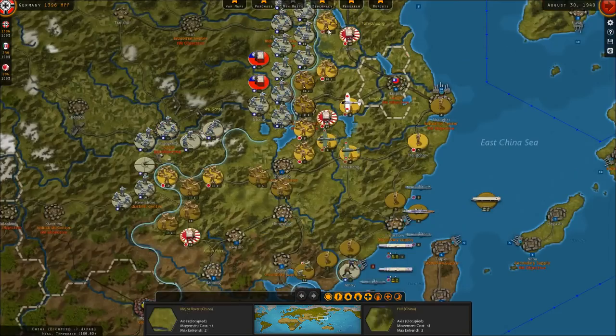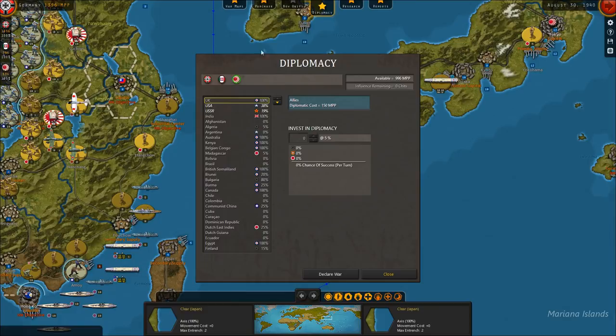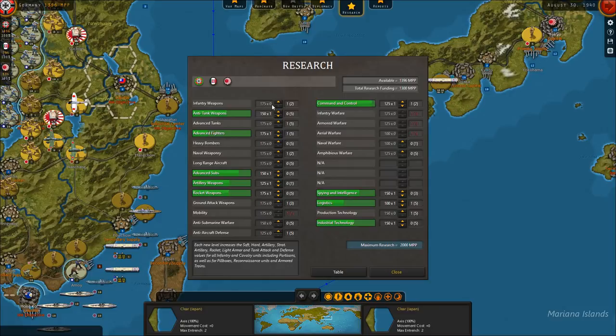The Japanese have 996 industrial points available. They have no diplomatic chits, so there are no investments needed there. We can spend some money on research — we're already doing some, but we could invest another chit of 150 into industrial technology. I think we probably want to invest in anti-aircraft defense, which we don't have anything going there, and then maybe one more in fighters.